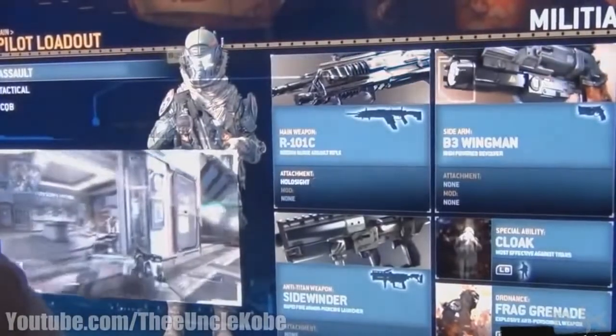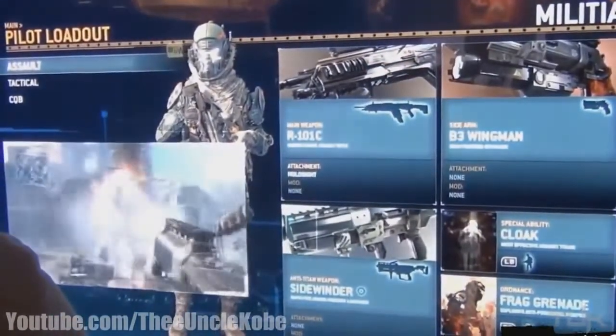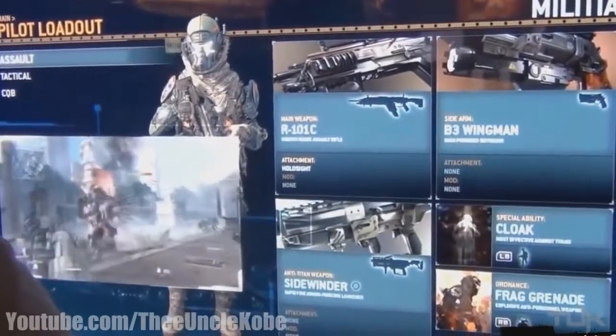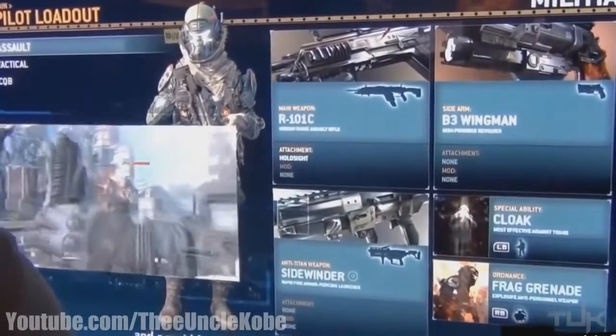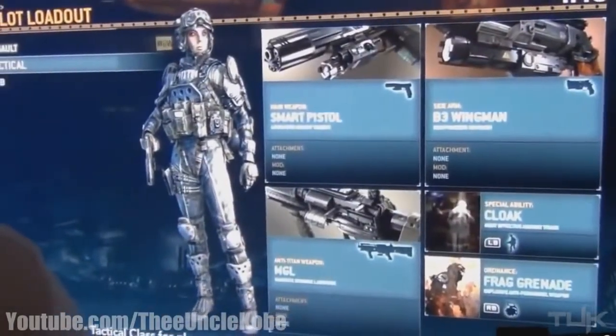The first one we have is the assault pilot. This pilot comes equipped with the R101C medium range assault rifle and a B3 Wingman revolver. He also comes equipped with a Sidewinder, which rapid fires rockets and is best used against Titans.